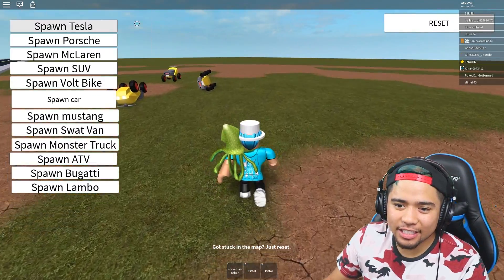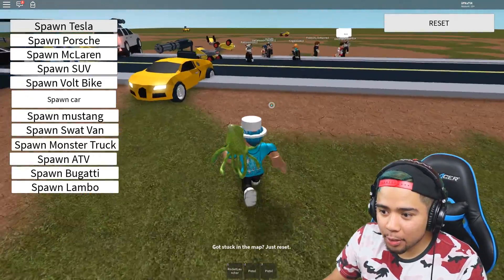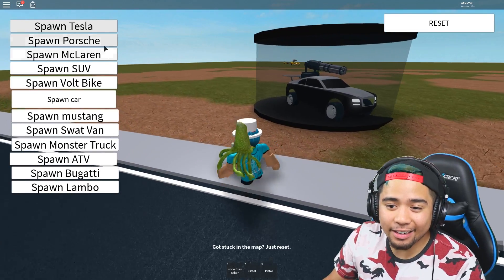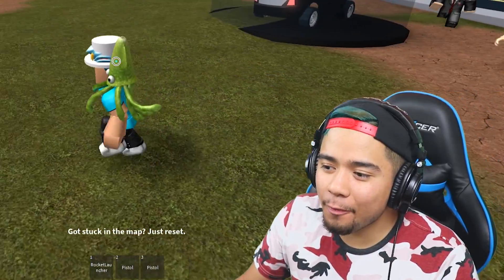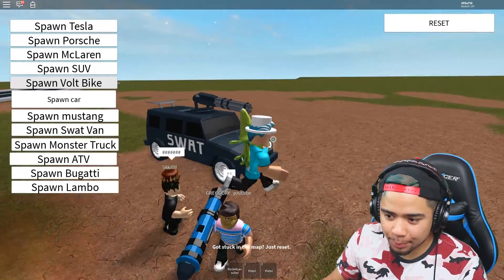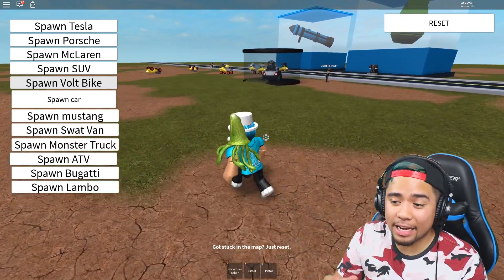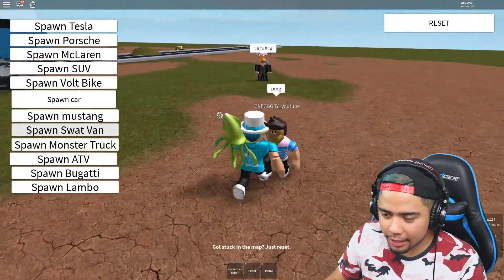Here we are inside of this game — I've actually used the museum music that is inside Jailbreak right now. There's a bunch of random vehicles placed around this small map. From the big list on the left side of your screen, you can see there are a bunch of vehicles placed inside Jailbreak — the Tesla, Porsche, McLaren, and everything else. What we actually wanted to focus on is the vehicle with the minigun on top, which is the SWAT van. If we press SWAT van, this beautiful vehicle actually pops out with an actual minigun placed on top.